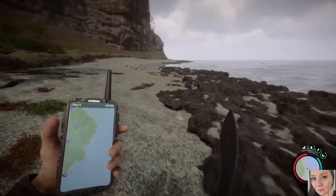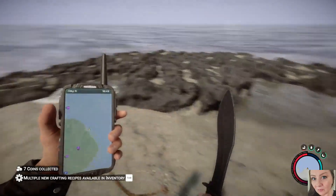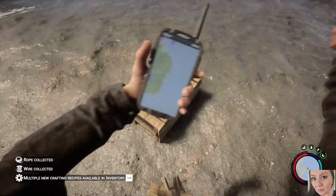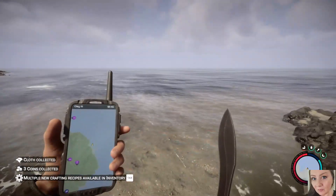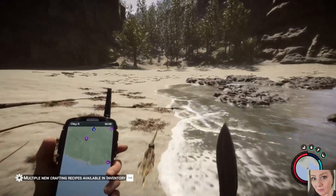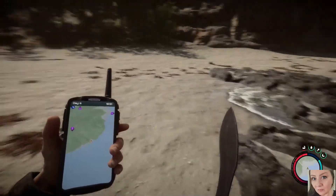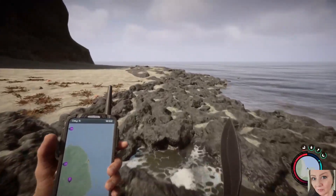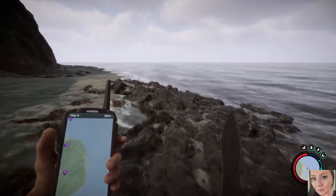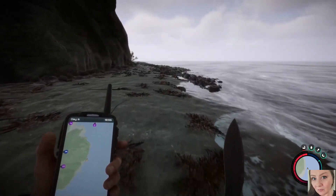We're back again. It's been a pretty uneventful run, but I stumbled across these crates. I wanted to stop and get that on camera — looks like we got a bunch of coins and some cloth. We're still a ways off, so I'm going to keep going. I've just been following around the rocks looking for stuff, but it's been pretty uneventful, so I'll keep running toward our target.